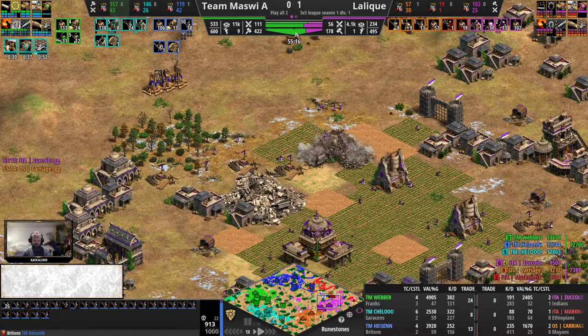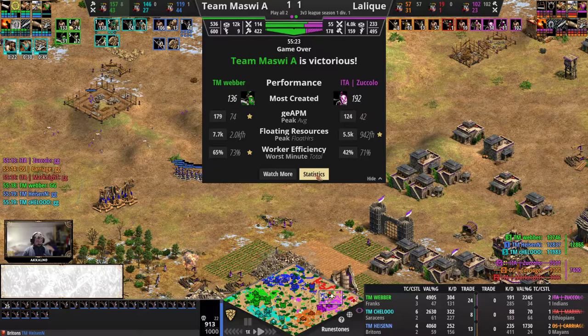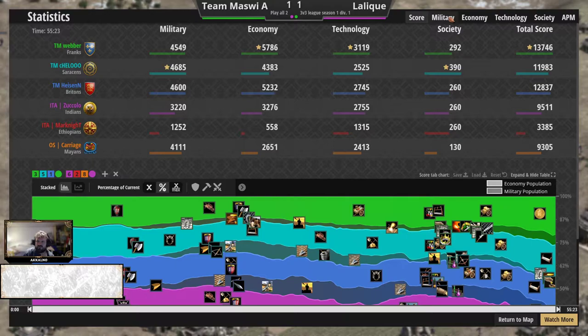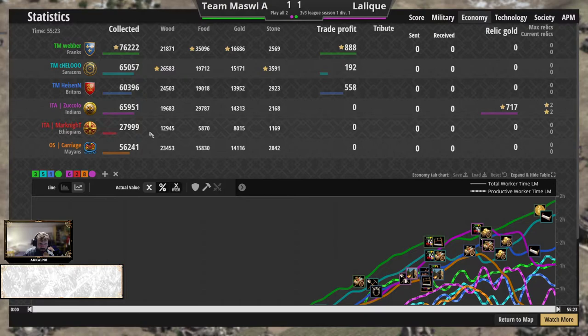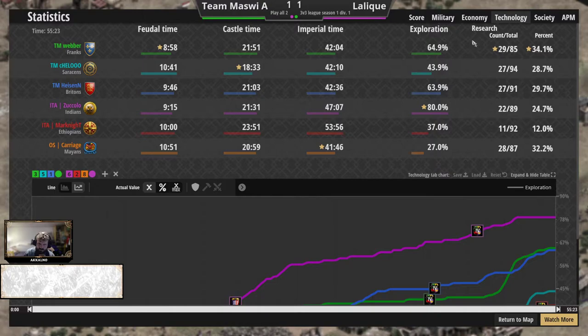One out of the two defensive castles of Zucolo going down here as well — which means Franks Paladins could just dive in and raid the rest. Look at this production — 16 archery ranges producing for the Britons. There it is — the GG is called. Lalique really wanted the 2-0 here but they have to settle for 0-2. Team Mazvi take it — Team Islands and Runestones for these matchups. 304 to 130 KD for the facts. Strong kill-death ratio for Team Mazvi — kept killing armies and extending economy, always had the eco lead. Mark Knight really struggling against the first wave of the Britons crossbows. Nice archers play by Heisen — splitting up the armies for maximum value, taking out lots of builders early on, making a comeback almost impossible for the Ethiopians, since the Britons have that faster working archery ranges team bonus.